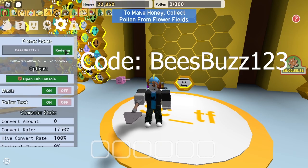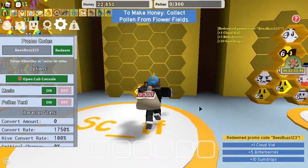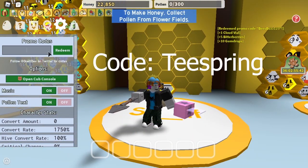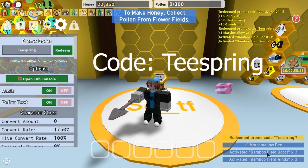The next code is bees buzz 1, 2, 3. Redeem that. You get 1 cloud vial, 5 bitter berries, and 10 gumdrops. The next code is Teespring. Type that in, redeem. 1 Marshmallow bee, bamboo field boost, and bamboo field wins.